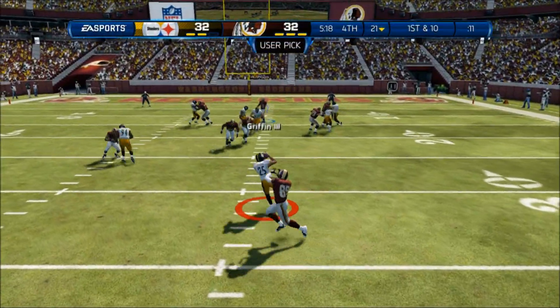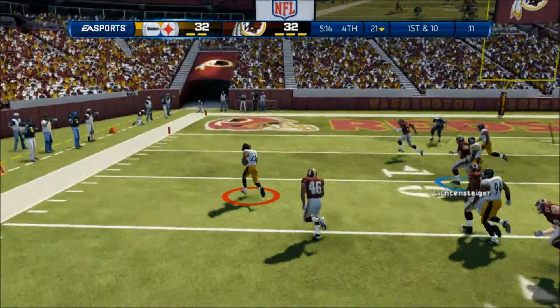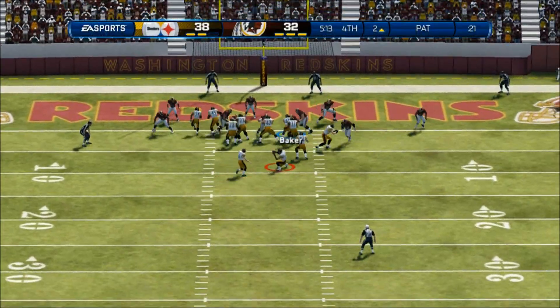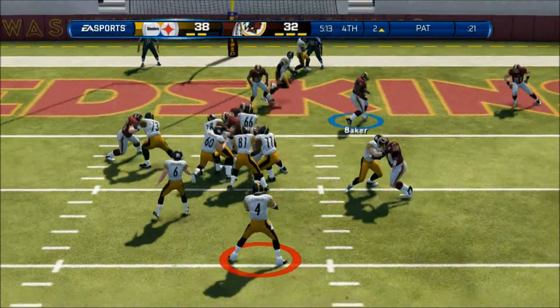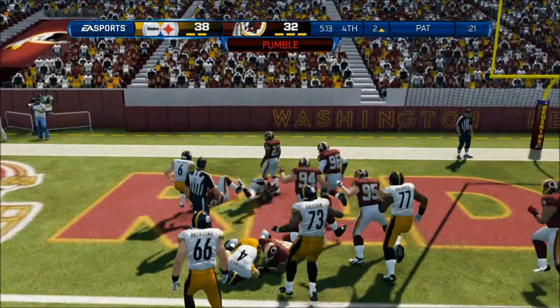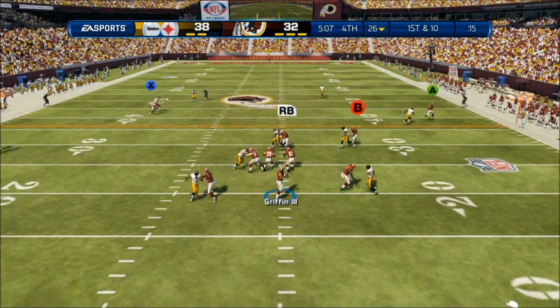On the next play, we throw an interception. I told you — that fumble messed with me. Not only an interception, but a pick six. That was just an awful pass by me. As my opponent goes for another fake field goal — really? You couldn't just take your points and be happy with it. Instead he fumbles it, and we are down by six.